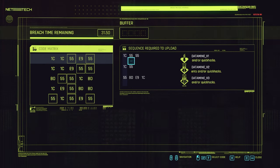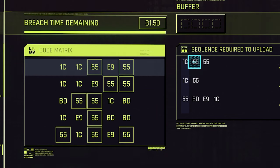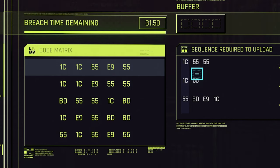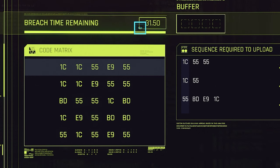Sometimes you're lucky enough to get multiple sequences at the same time. For example, if we do the first sequence and the second sequence — 1C, 1C, 55, 55 — both of those consist of the exact same sequence. Now we're only allowed to pick four numbers, and once we start picking them, a timer starts. It looks like the timer is 31 seconds.